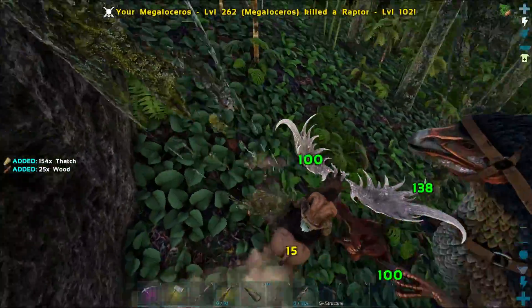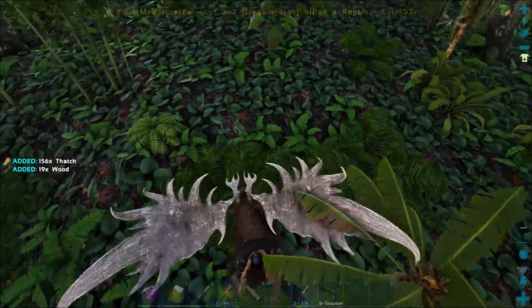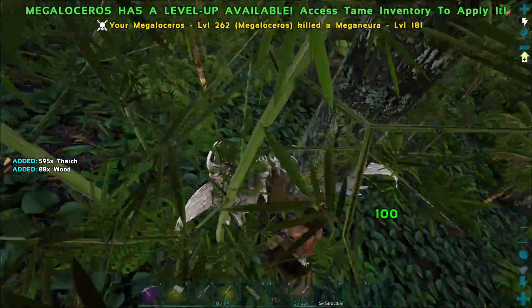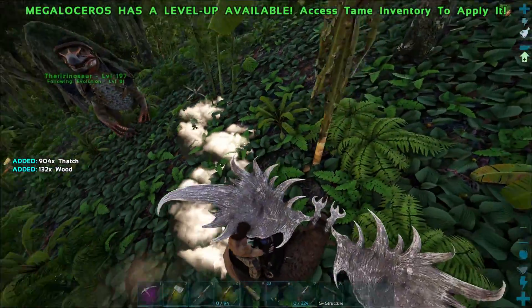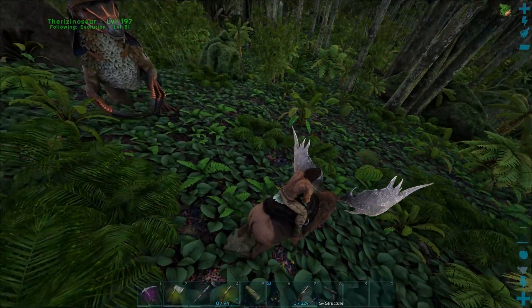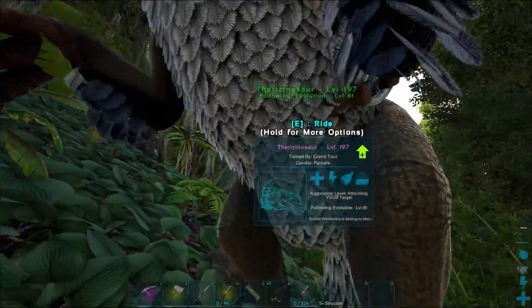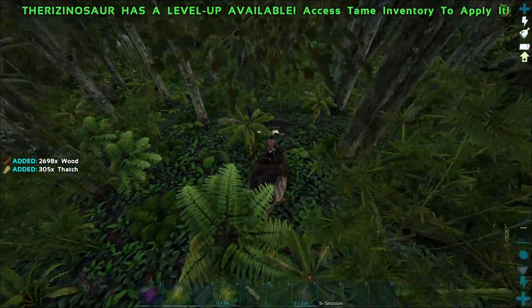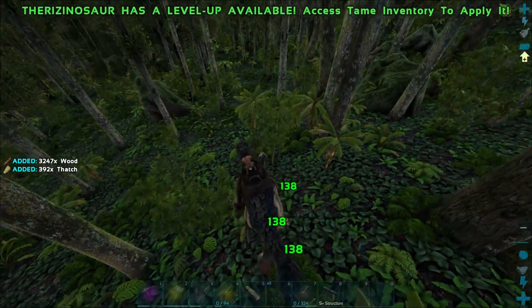Oh my, there's so many things here - what are you gonna do though? My moose is just better, nothing else to it. I think we have enough thatch for now, let's head back to base. Let's hop in the therizino and have a bit of fun - kill some things on the way back, also gather some wood while we're at it.